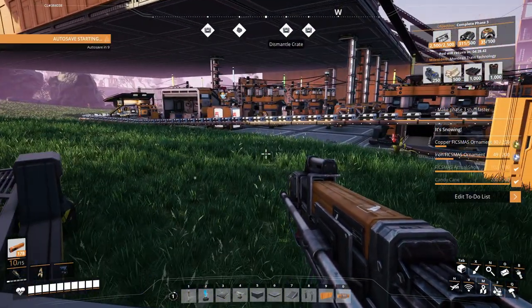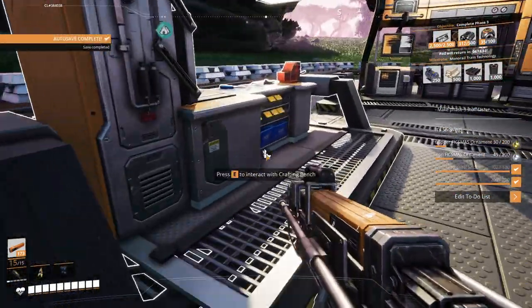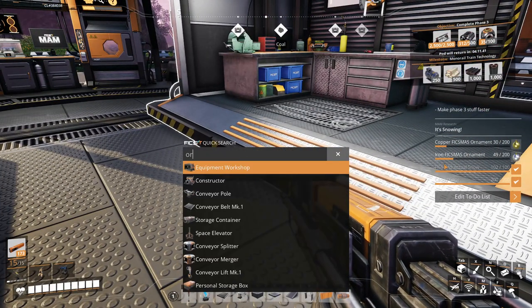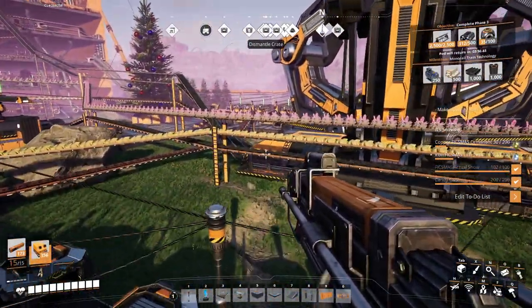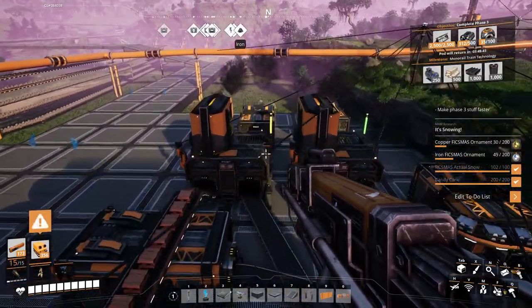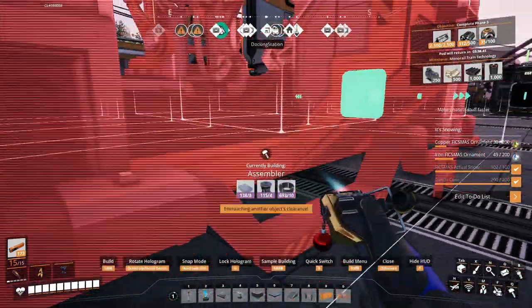Now we're on to trains. Wait — what am I bundling? The assembler! The assembler — okay, I got it. I didn't even look at the assembler. So we're gonna need to make another assembler. Let's put a splitter right here — assembler, assembler, yeah, all right.